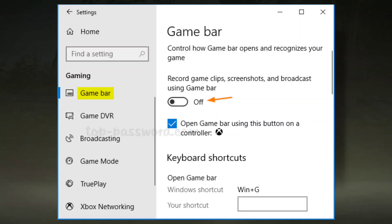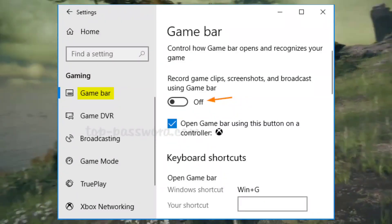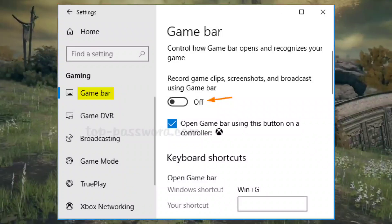Fix 4: Disable Game Bar to increase FPS. Press Windows key + I, go to Gaming > Game Bar, and toggle it off.